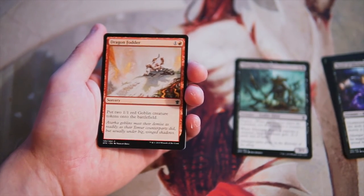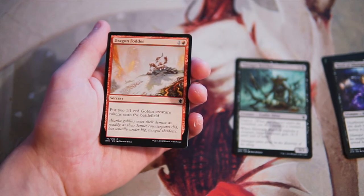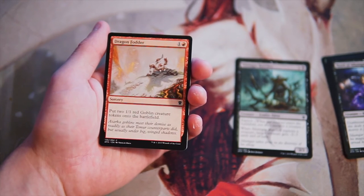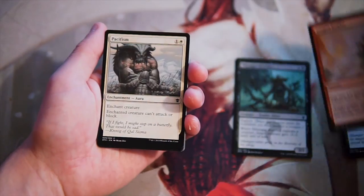Dragonfodder, another really fun card — sorcery for one and a red. Put two 1/1 goblin creature tokens onto the battlefield. A pretty straightforward card, but definitely a good one. I like this card a lot in a red aggressive deck. I don't think I like it more than the Butcher, but it is really, really good in that deck — it's a 2-for-1 always, so there's nothing wrong with that.